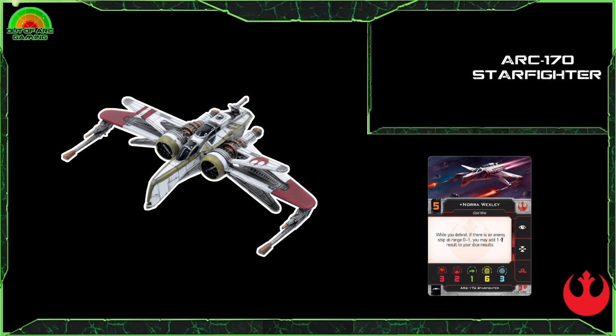You get access to focus, target lock, and the red barrel roll. The dial is a typical medium-base ship dial, so not the best, but it does have a good amount of blues in its one and two straights and banks. It has hard two and hard three in red, four straight in red, and a 4K turn, which does allow it to turn around.